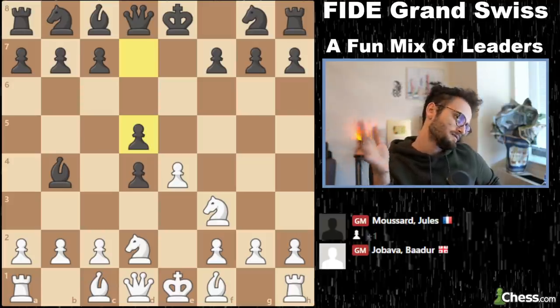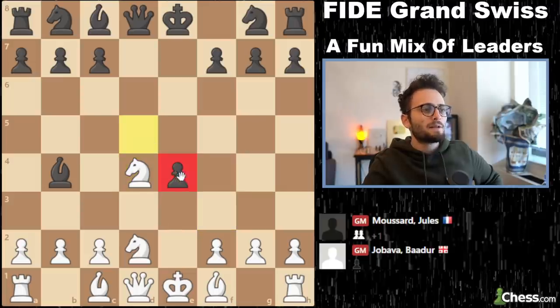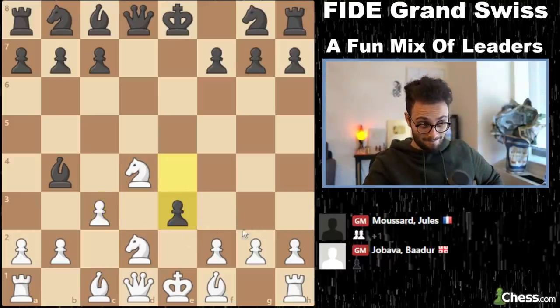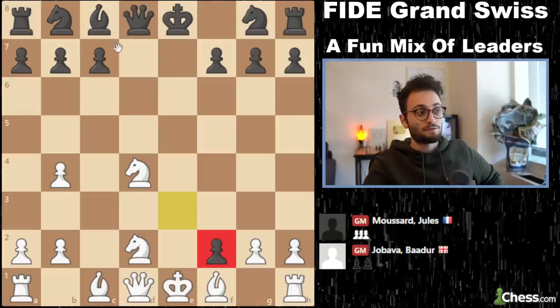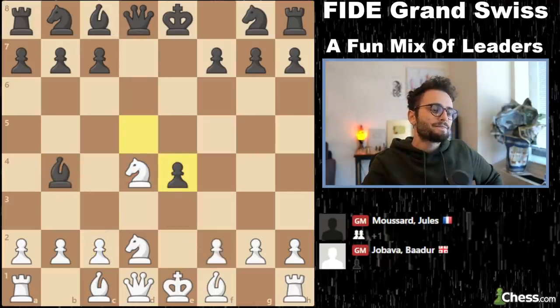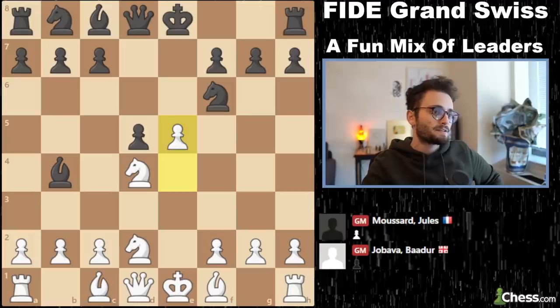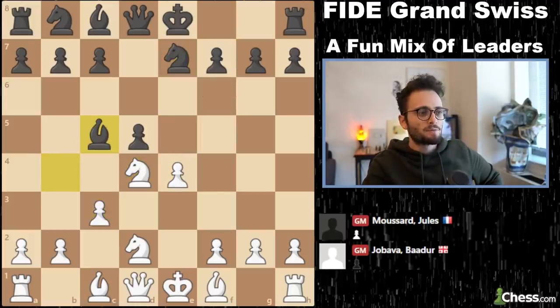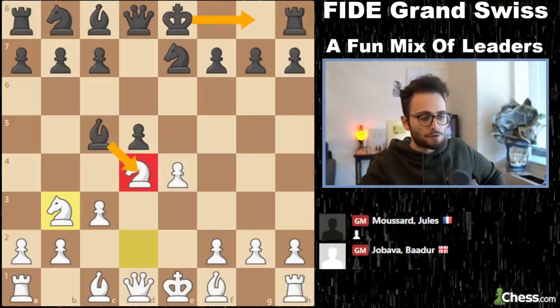Jobava now takes this pawn. Because if black takes on e4, you cannot win a pawn back but you play c3 — but maybe black can play e3, and if you take the bishop, there is a hanging knight and another hanging knight. So black gets a very nice position there. Black plays knight e7 — still a normal move, not knight f6 because then e5 is strong. So we kick out this bishop and play knight b3, attacking the bishop again. The bishop doesn't take on d4 and short castle, and goes back to b6. Musard wanted to keep his bishop.